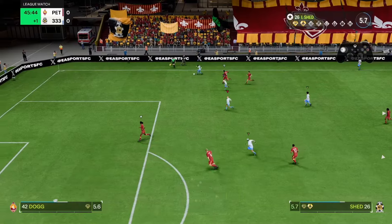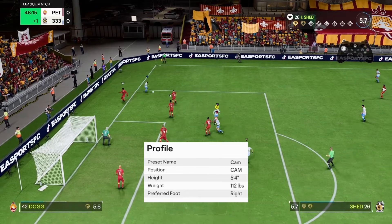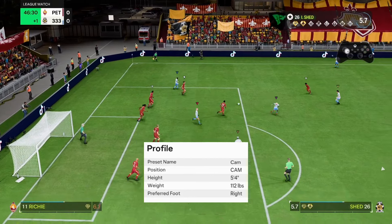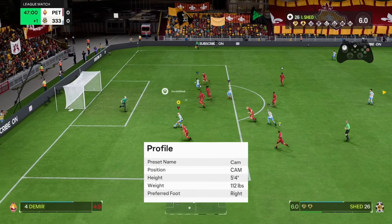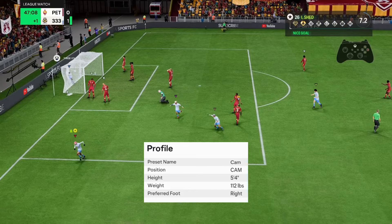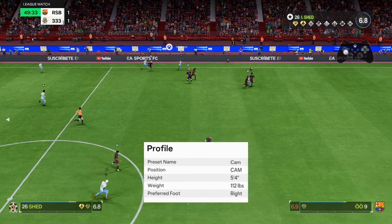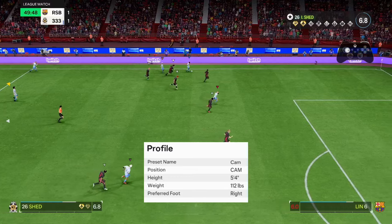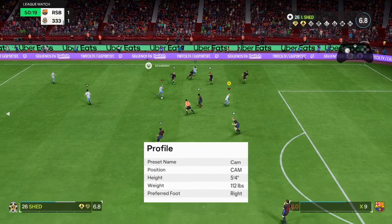I can vouch for that, saying that he's getting at least 2 assists with this build a game playing in our club. And I would say this build, you could even use it as a winger — it is a fantastic build. So if you're playing a 4-2-3-1, you can use this across the whole park. But I would say you want to stick with CAM, because in my opinion, this year, CAM is back. It's actually better at CAM.